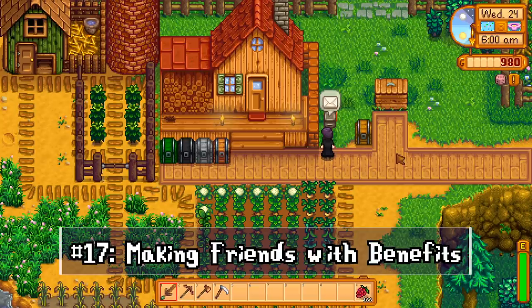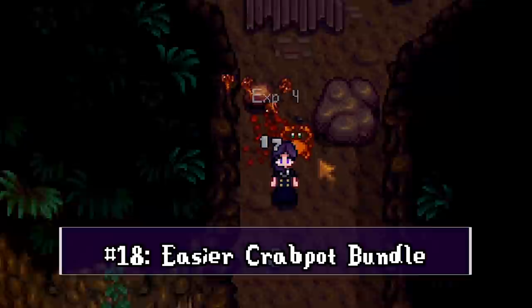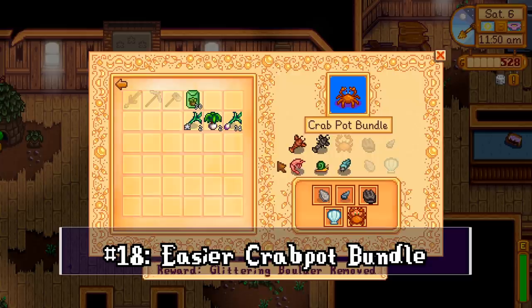The crab pot bundle in the community center can actually be completed without ever owning a crab pot. Four out of five items can be foraged at the beach. The last one you can get without a crab pot is a crab — take down any rock crab in the mines, as they have a 15% chance of dropping a crab.